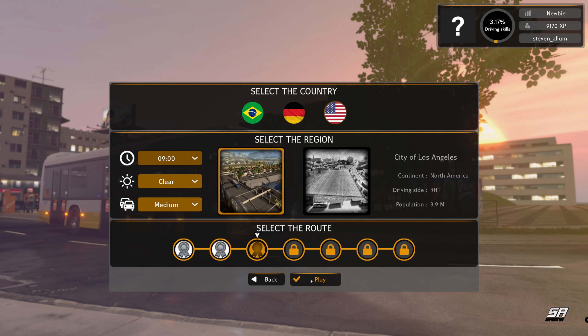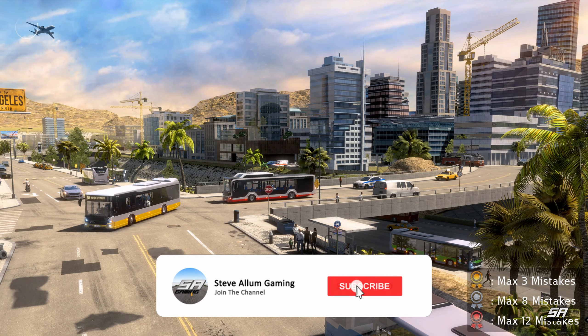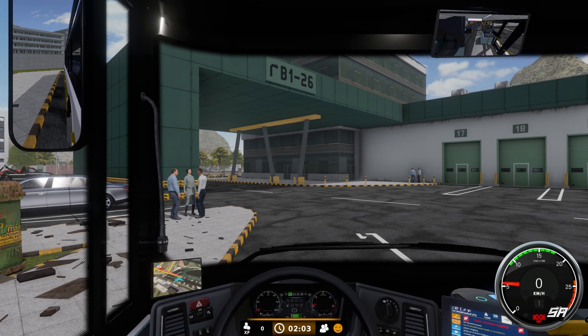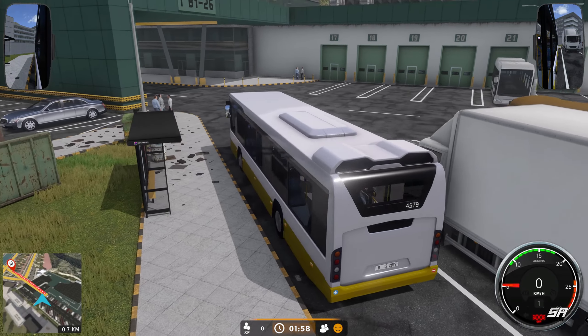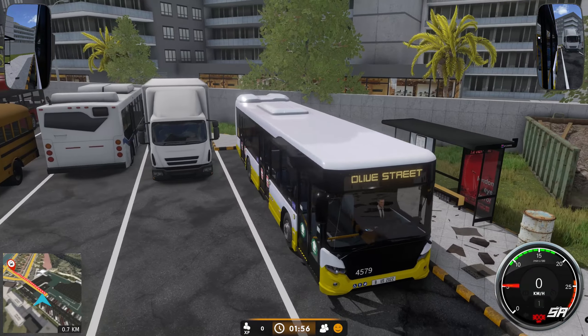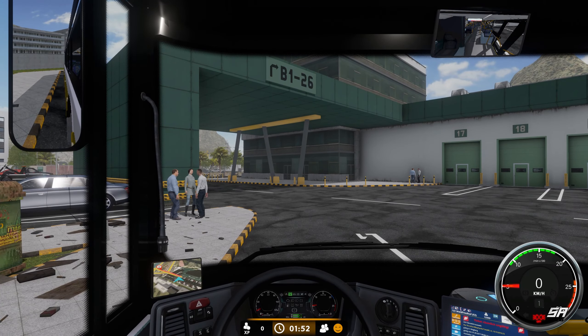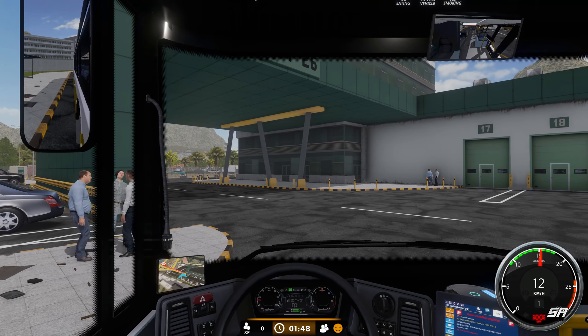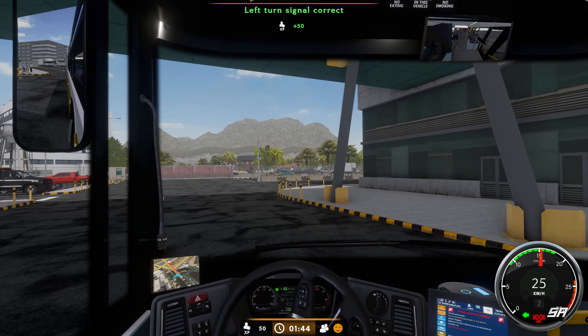We're very close but maybe in the next episode we'll be able to use the next one. So let's select our route — we were in America, in Los Angeles. As you can see we've managed to silver our first two routes. Let's click play and head on to our third route. So yeah, we're back at the depot — cycling through some cameras you can see we're in the same bus, heading to Olive Street by the looks of the name on the front.